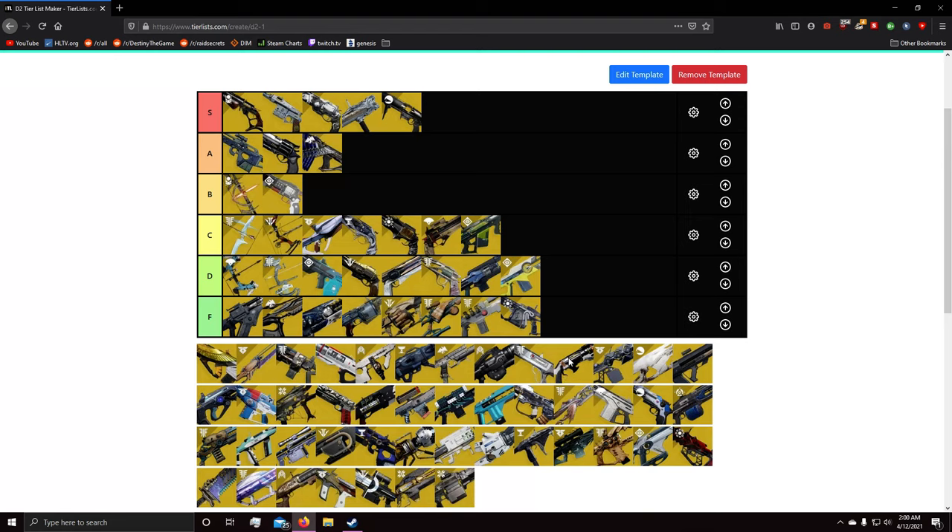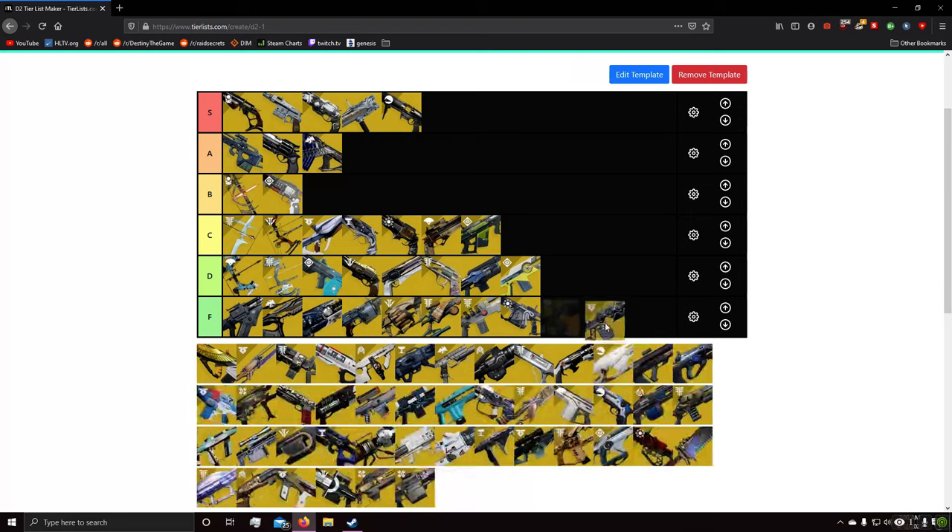Sleeper Simulant as a heavy is kind of a meme — D tier. It's not completely useless since you can one-shot people out of their supers, similar to Leviathan's Breath. The issue is you only get about one shot, and without the catalyst the charge time is extremely long. Even with the catalyst it's a 500 millisecond charge time. Why use that when you could just use Wardcliff Coil and nuke everything on the field?